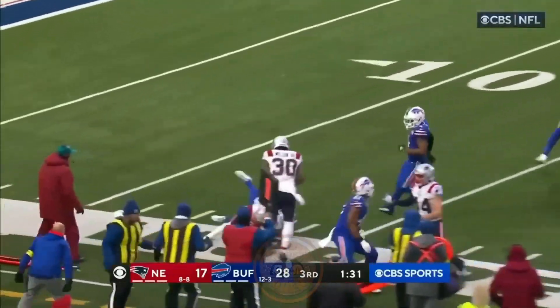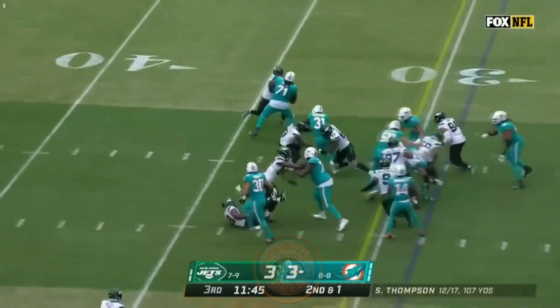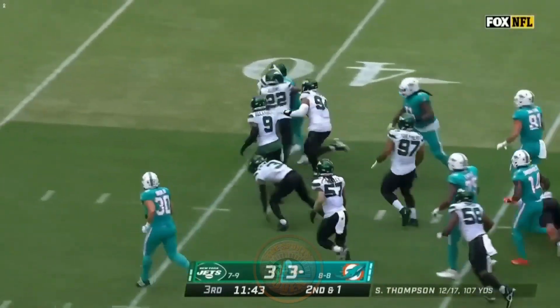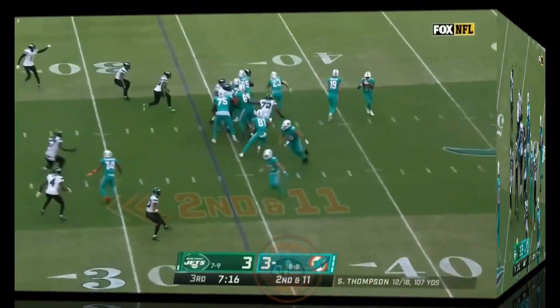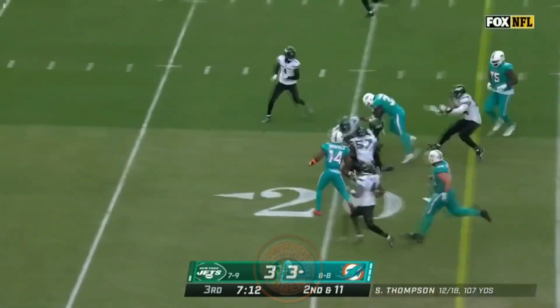Back to the ground. Mostert has room and lowers the shoulder, runs over Jordan White. Here comes an end around — Raheem Mostert, couple of blockers in front.